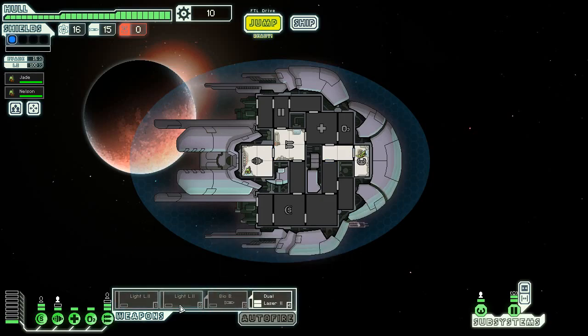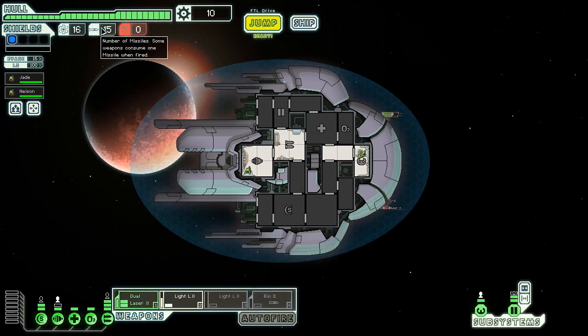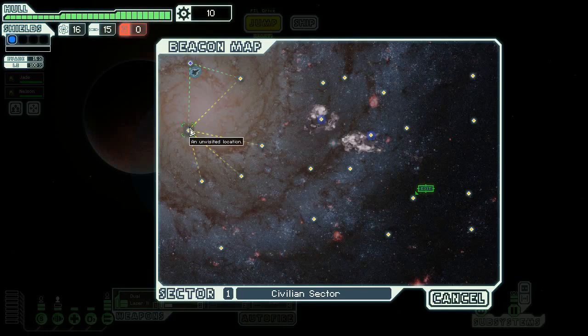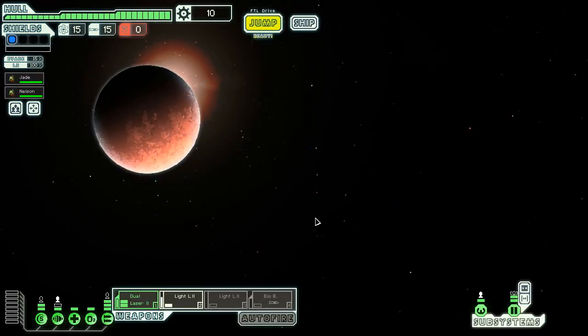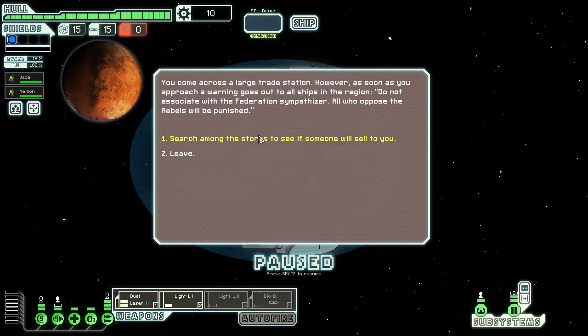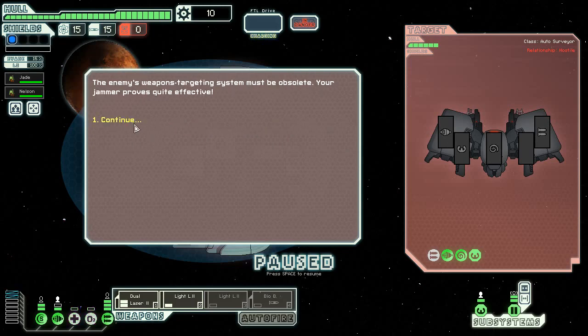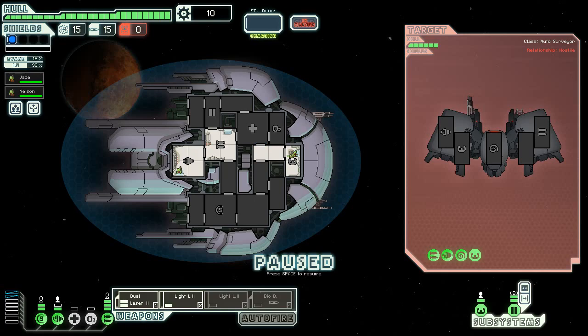I'll start with the dual laser and then the light laser. We'll readjust accordingly. The Anti-Bio Bomb might be good but it does actually take bombs, so we may want to save that. Very good starting weapon loadout. Let's see if anyone will sell to me. We can possibly jam weapons here — let's go ahead and try it. We got the spare power. Your jammers prove quite effective — we jammed one weapon.